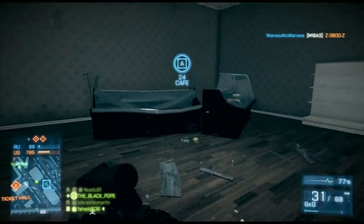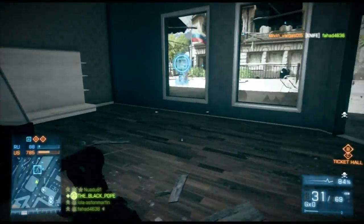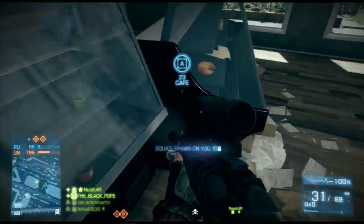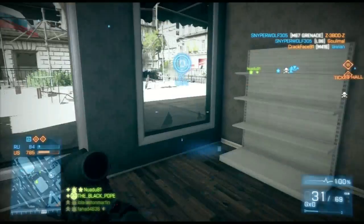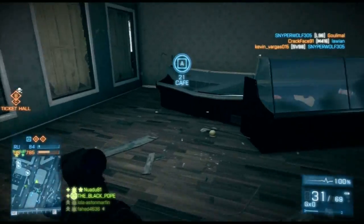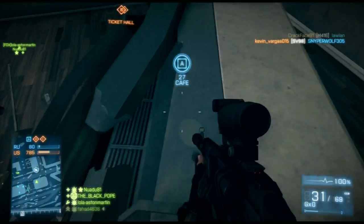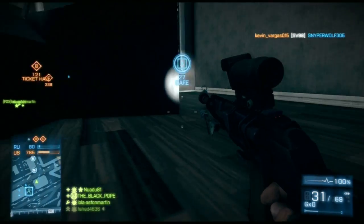Simply just walk over here to any broken ice cream stand — don't go to these ones because they are broken, you can't really go through them. So basically go here, go through the middle and then pretty much try to get to the center and crouch down to the ground.